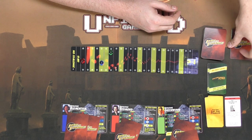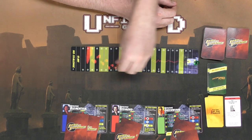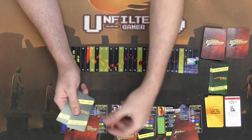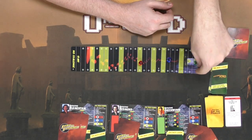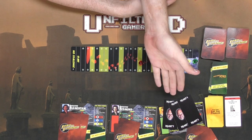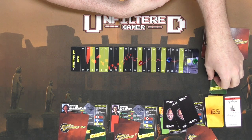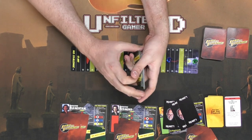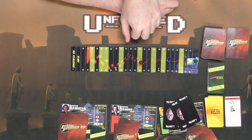Those two cards get discarded — you can choose to discard face down as well. Then it moves back to the first player, continuing until somebody hits the end of the board. At the end of the game, you check if the winning player had too many Dr. Zyko cards. For instance, if green ends up winning, he has to reveal to see if he has too many heads. He's got two out of three, so he's safe. But if he had a third, he would have lost. It's a press-your-luck element — there are zeros, ones, and twos in the Dr. Zyko deck, with only a small number of twos.